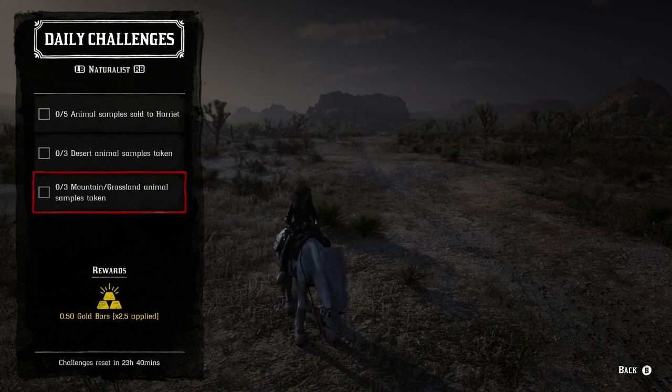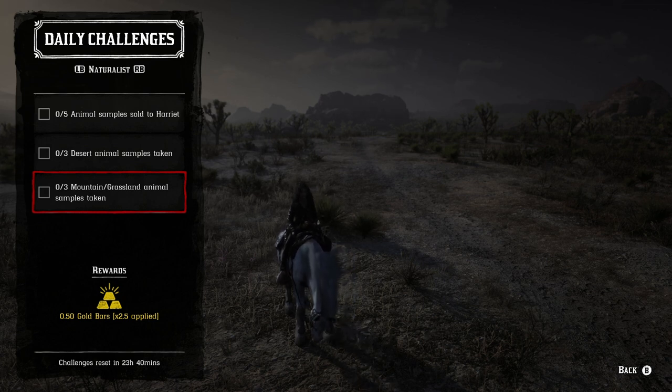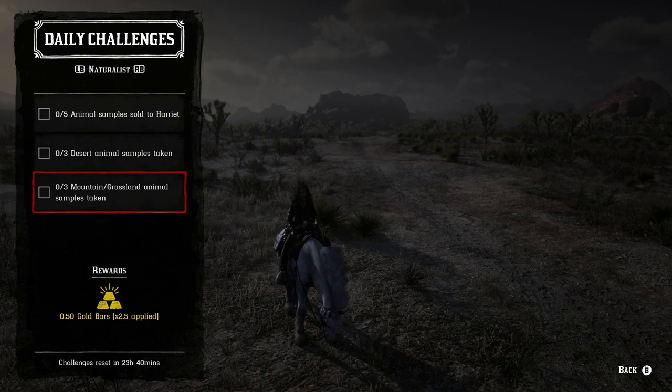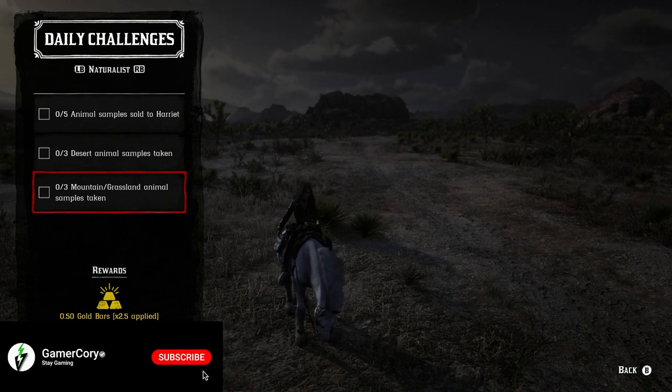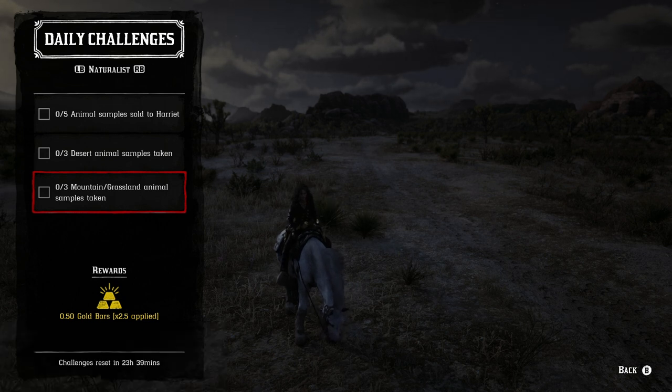Naturalist roll — five animal samples sold to Harriet; it does not matter which five you sell, it could be any five. Three desert animal samples: three of the five can be desert animals. Three mountain or grassland animal samples taken — so literally all of these go together for today. Desert animals include pronghorns, iguanas, the peccary, the gila monster, armadillo — those will all count. Then you just have to find the mountain and grassland animals and that one will be done and complete as well.